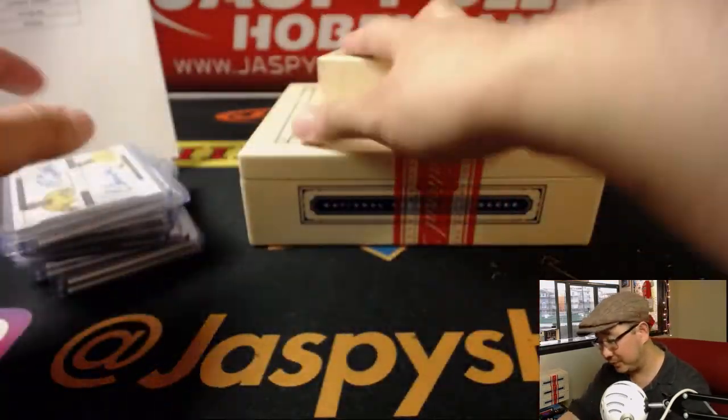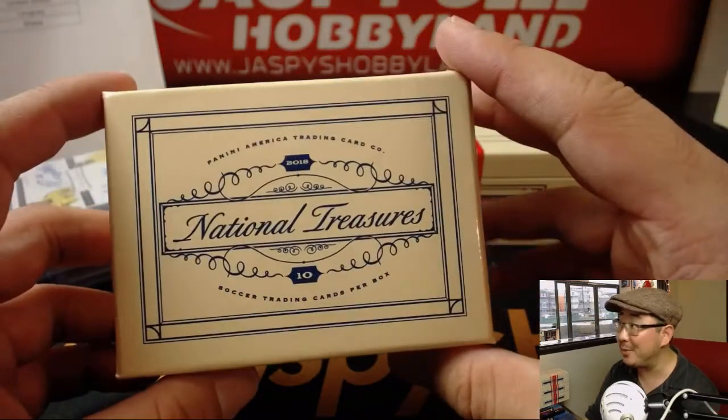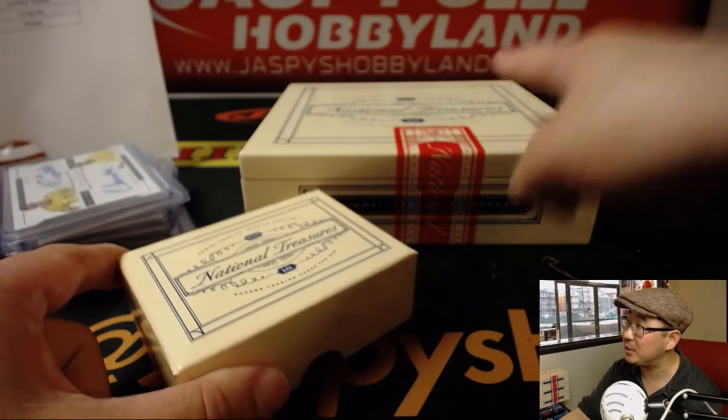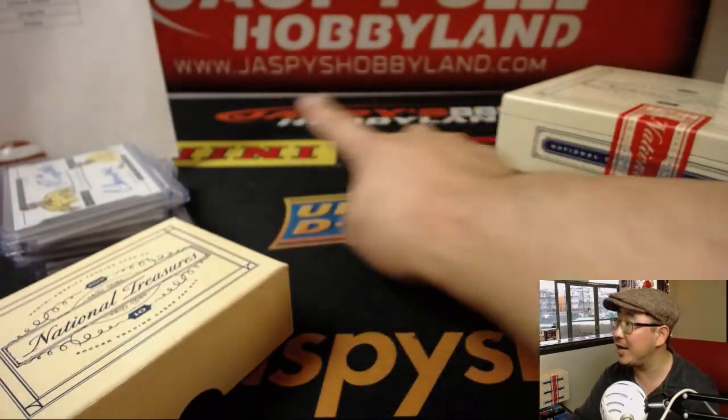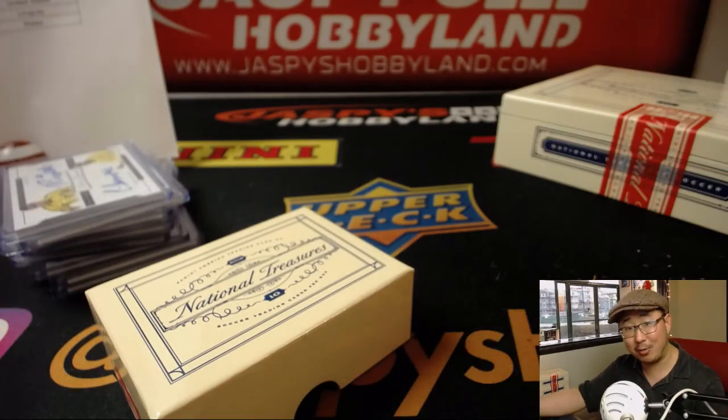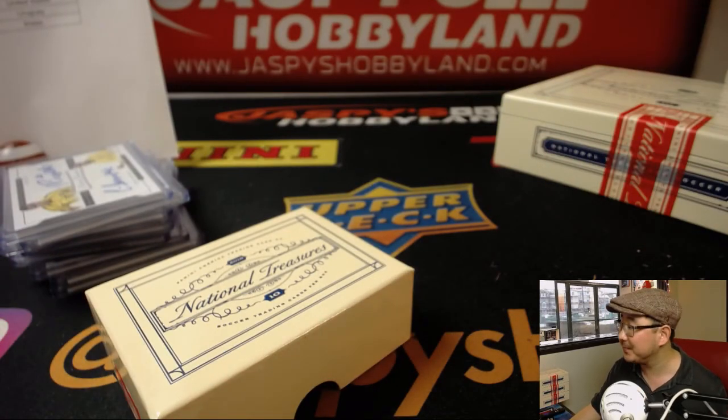And there you have it, folks — another great break in the books! We've got another full case random in the store right now, and half-case pick your teams, right there on jazbeeshobbyland.com. Check it out and we'll do more — we're running out already, so get into it while supplies last. Thanks everybody, we'll see you next time. Bye-bye. What a break!